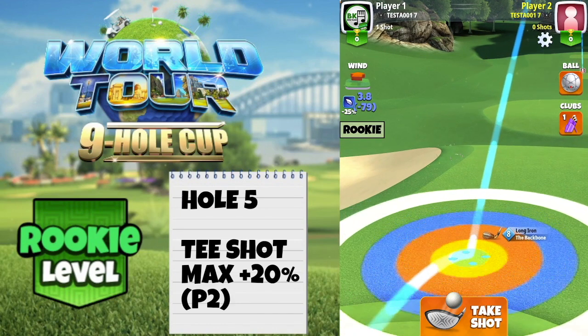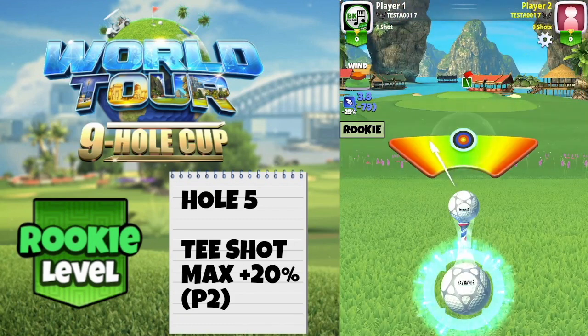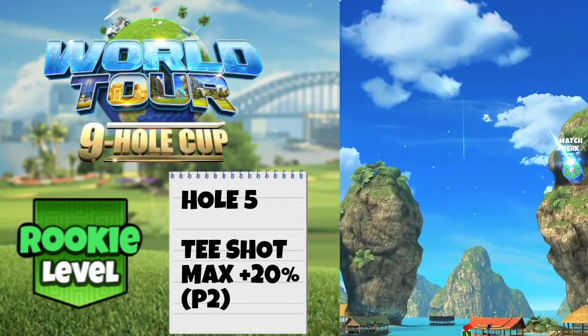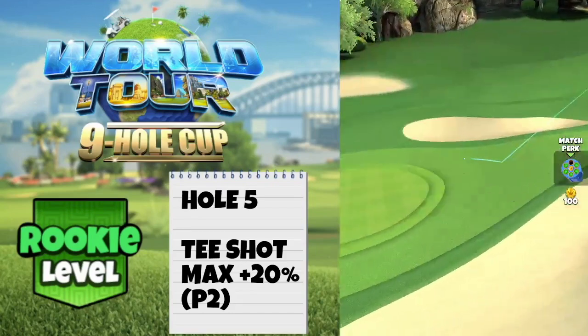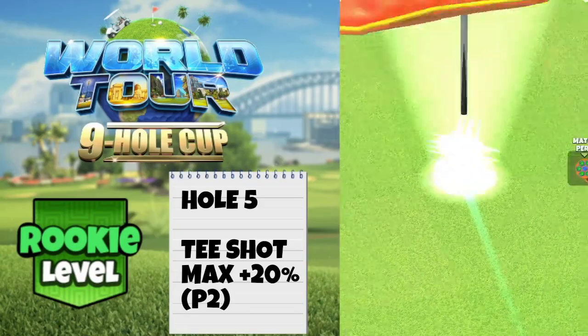I'm using power 2 settings, so I just need to add a little bit more to the adjustment compared to power 1 settings. Power 2 settings in the app, max plus 20 — we want to bounce on the downslope. If you haven't got enough backspin on your Backbone, then try and find a long iron with the right amount of bars instead. A very good chance for a hole in one here on the Kohong Resort.